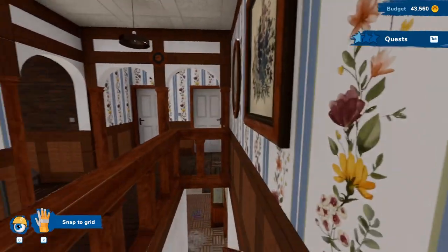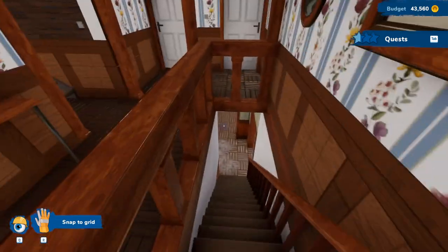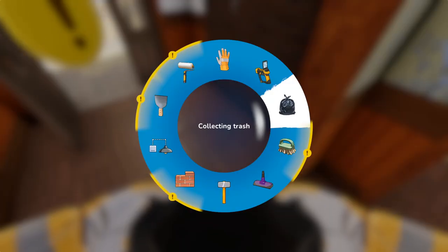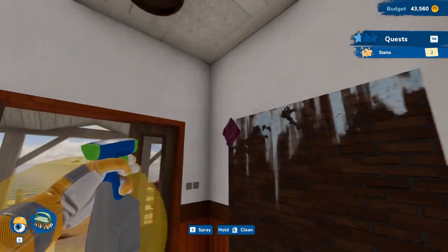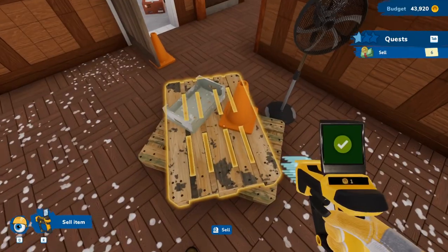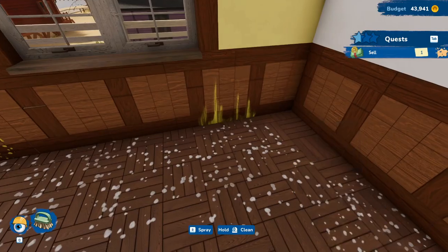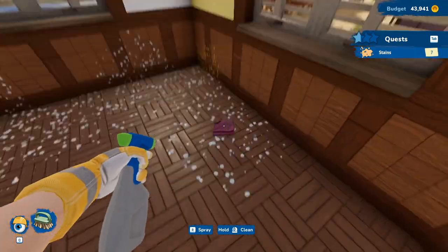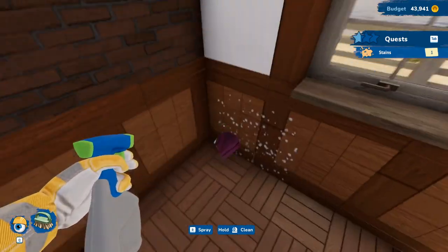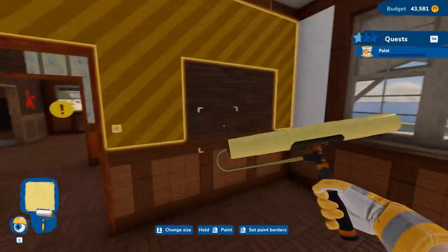Yeah, the whole upstairs is done — nice. Now we'll come back downstairs to this mess. Get rid of all this — bunch of trash in here, we'll get rid of it real quickly, then we'll sell all of you. I'm not gonna get rid of that tile because I did that the last time and I actually needed the paint. We'll just wipe all this up and this room will be just about done, other than we'll have to buy items. Buy yellow paint and then paint — here we go, should be able to get this all in one go.